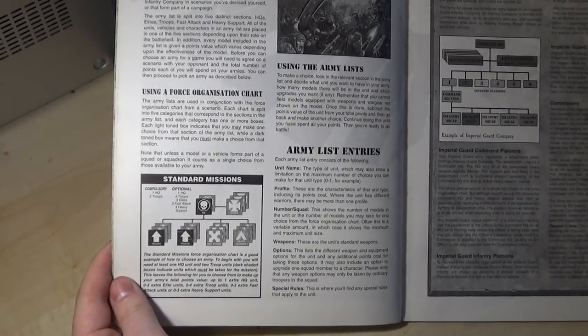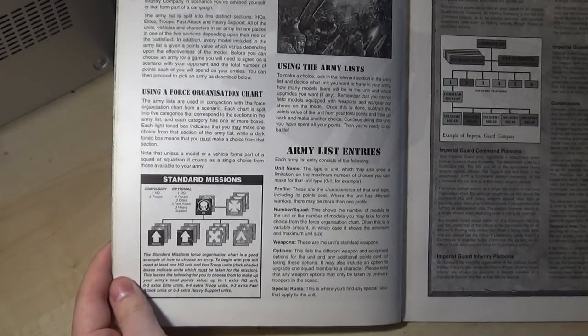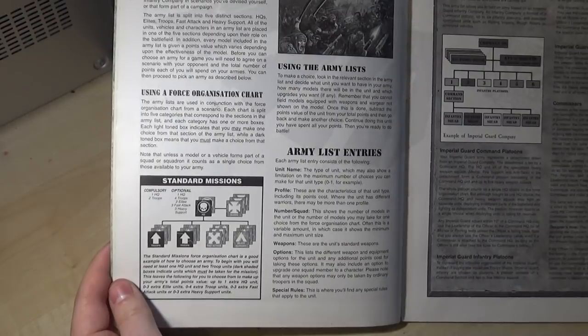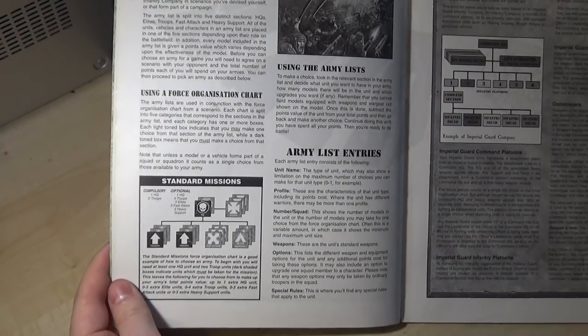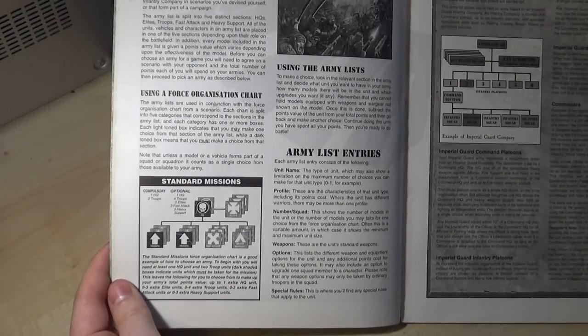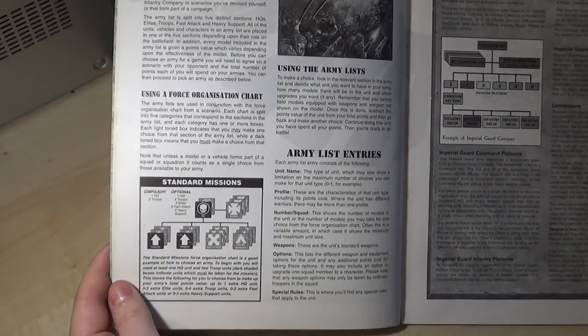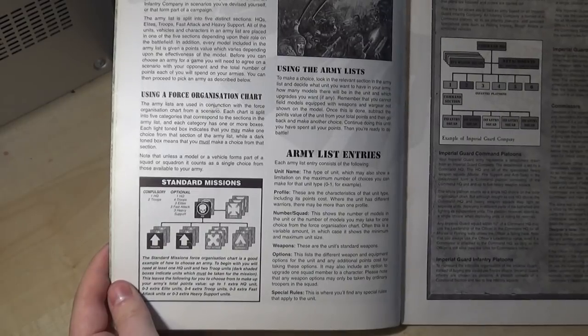I love 8th edition — I love the scale and the flexibility and the options that you get. But there are still wild imbalances in the game, and there are factions which can abuse the hell out of detachments, Imperial Guard being one of them. If I want to, I can go into a 2,000 point game with a triple brigade list — at least a double brigade list if I was taking it seriously.